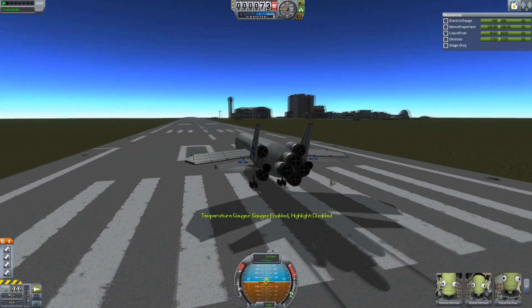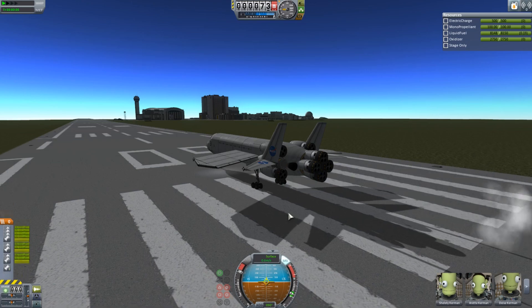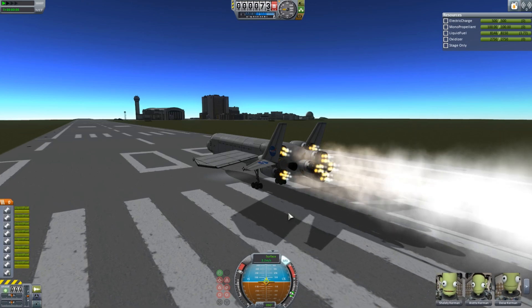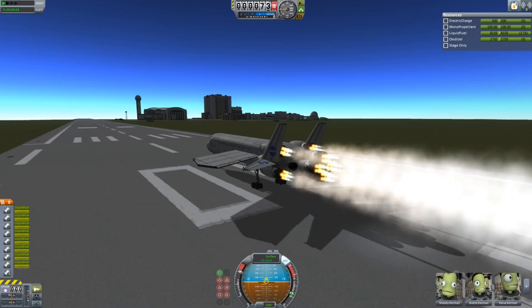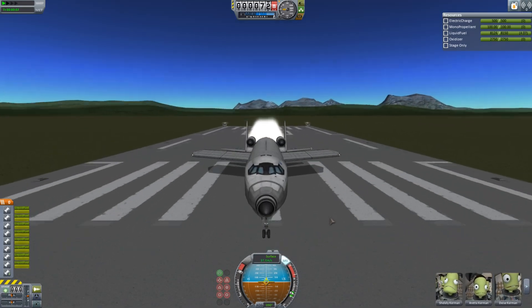Hey guys, this is KSB with TAPE, and today you join me on the runway with my latest creation. Yes, this is a cargo SSTO, but it doesn't just go to orbit. SSTO, if you don't know, stands for single-staged orbit. But this can go to other planets.